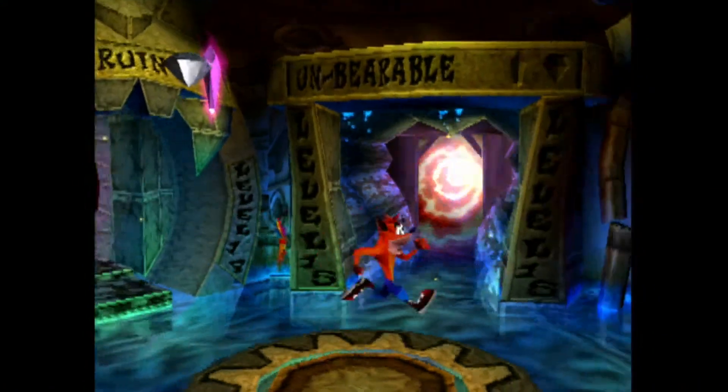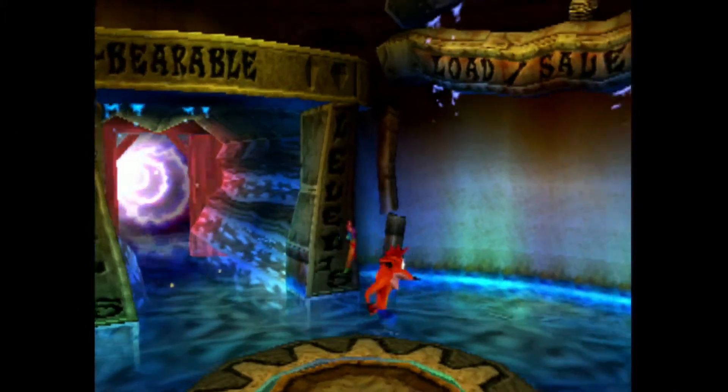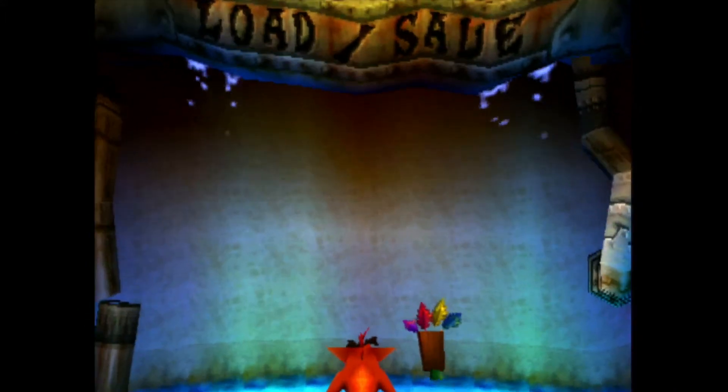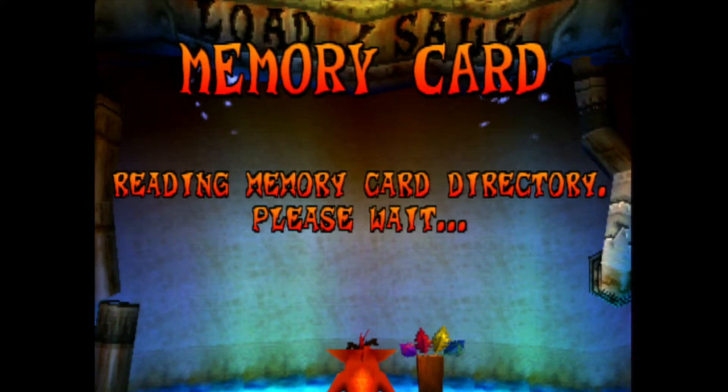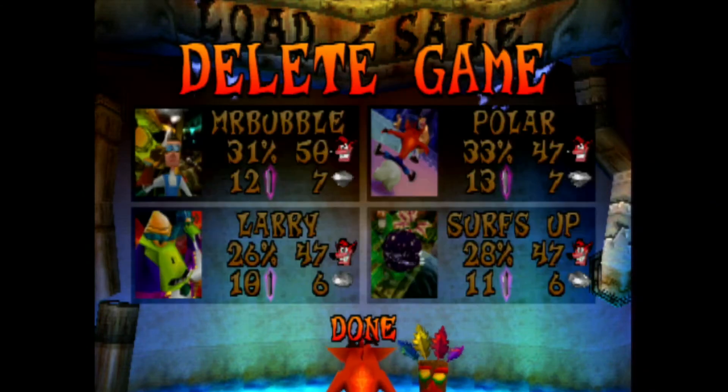Unknown gem — yay! So we only have one level left: Unbearable. Like the pun. With a crystal and a gem in its own level. So we're going to be saving the game and we're going to be losing Aku Aku again, and I'm not going to be explaining why. We've got to delete a level — so we're deleting Larry. Bye, Larry.